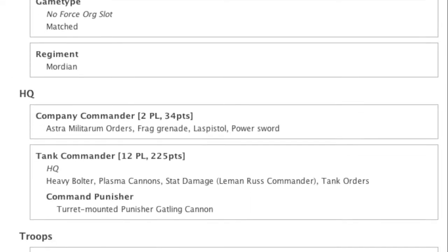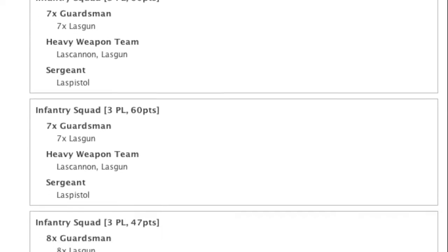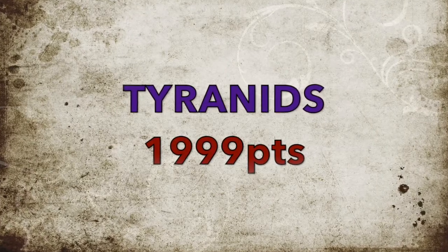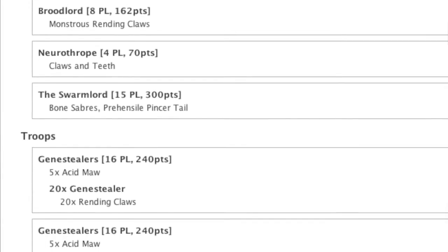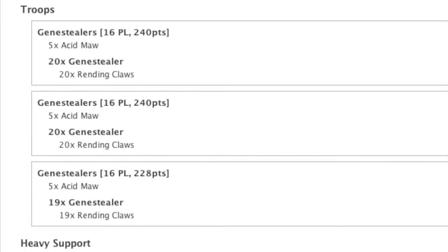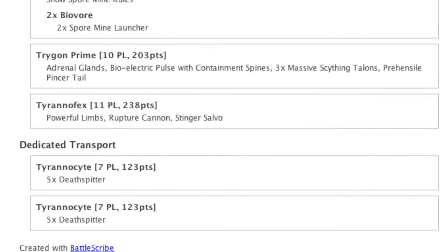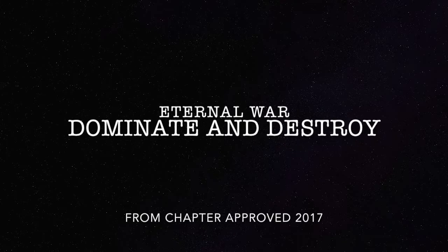So it's Grey Knights and Imperial Guard versus Tyranids. It's a bit of an experimental list, and the Tyranid player is also trying a Genestealer Horde. We're playing from the new Chapter Approved missions — the Eternal War: Dominate and Destroy, on the Frontline Assault deployment map.